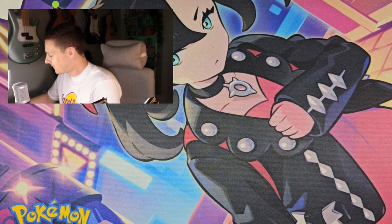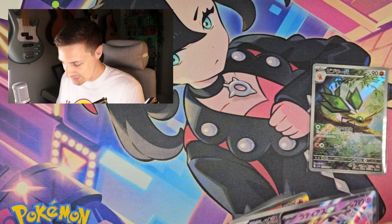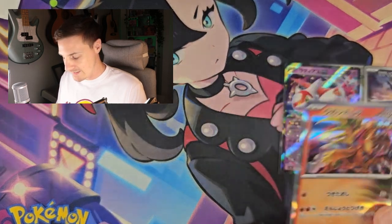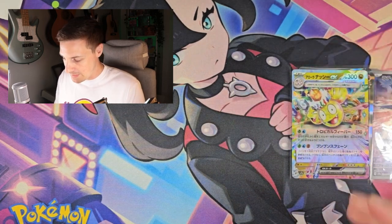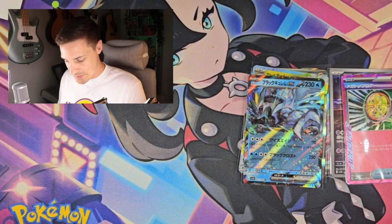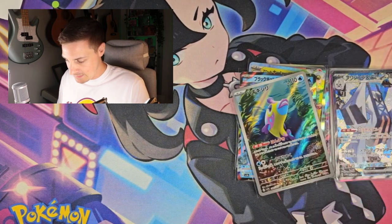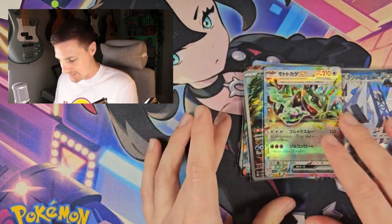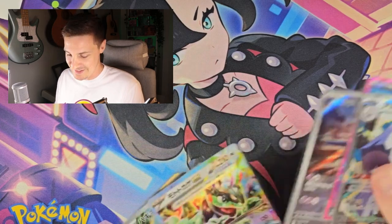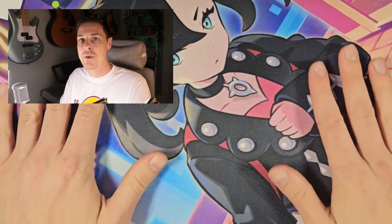Quite a nice box here. We got a Vibrava Art Rare. We got the Latios Art Rare, one as an Art Rare. We got the Alolan Exeggutor EX, Black Kyurem EX, and an ACE SPEC — that was our Special Art Rare. And a little fish — I believe that's Cyclizar EX. So that's what we got. Nice little pull. Counting through the numbers — we pulled nine.